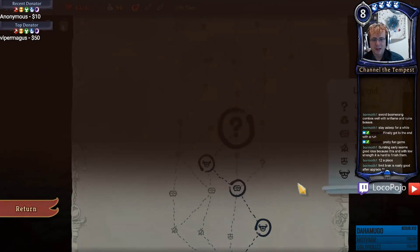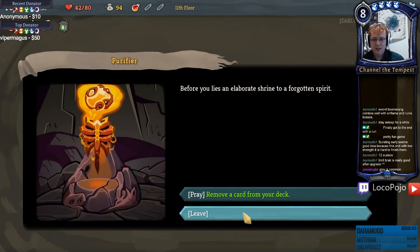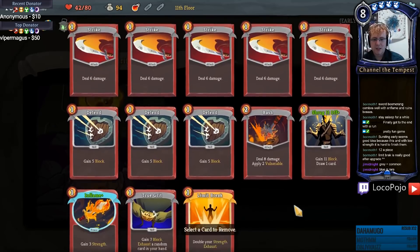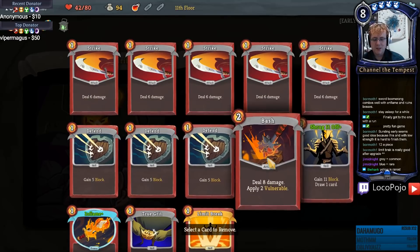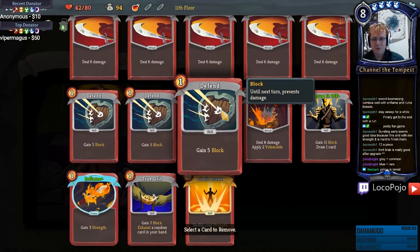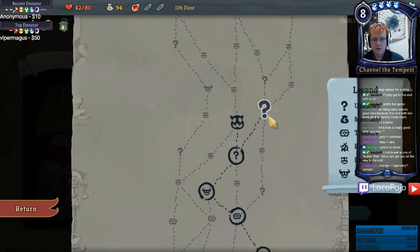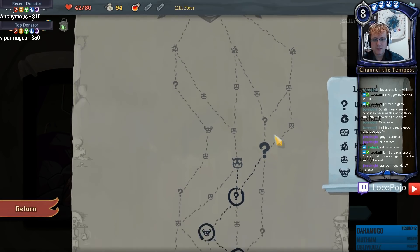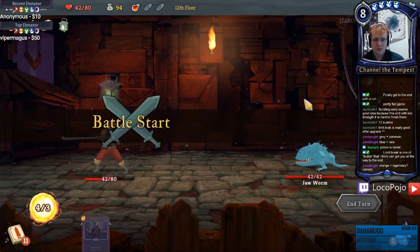We get to remove more cards from our deck. I've got Shrug It Off and True Grit. True Grit has proven not as good as I'd hoped. I definitely want to keep Bash. We're gonna cut the Defend again. Now I can go for another question mark. Oh, it's just a random fight, cool.